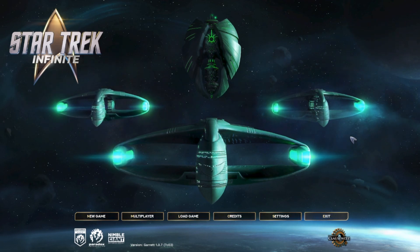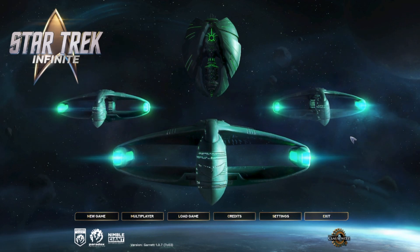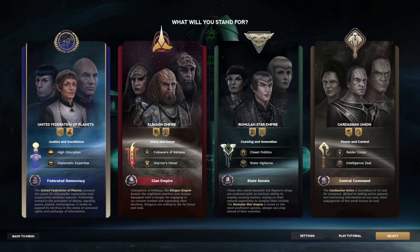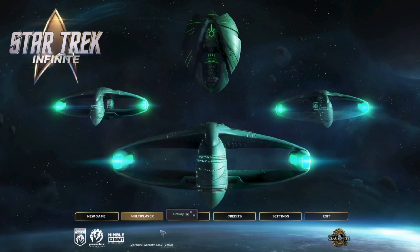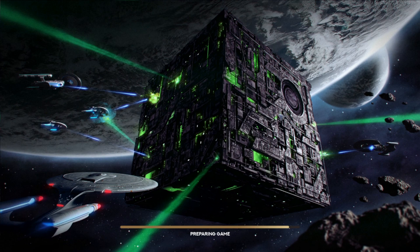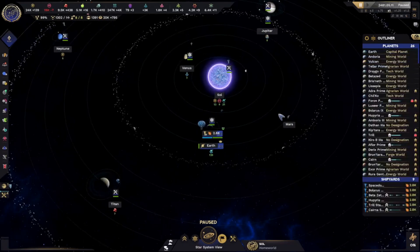For those wondering, Star Trek Infinite is developed by Nibble Giant Entertainment and published by Paradox Interactive. It is a 4X grand strategy game based on the Stellaris engine, set in the Star Trek universe. In the game, you choose one of four factions — Federation, Klingon, Romulans, or Cardassians — and then proceed to play through roughly about 150 years of Star Trek history.